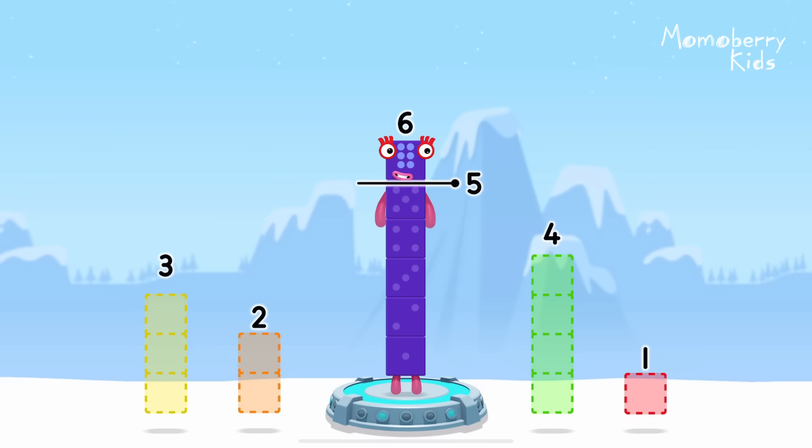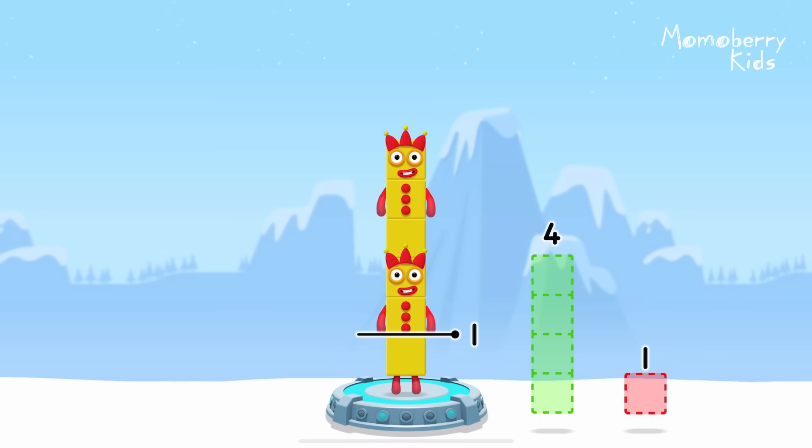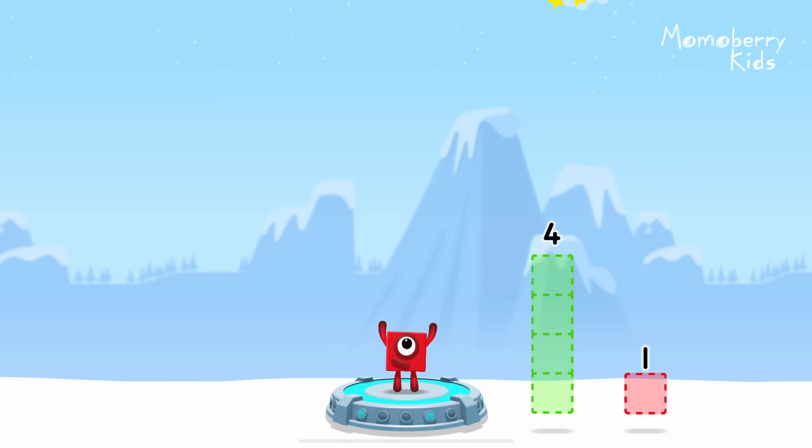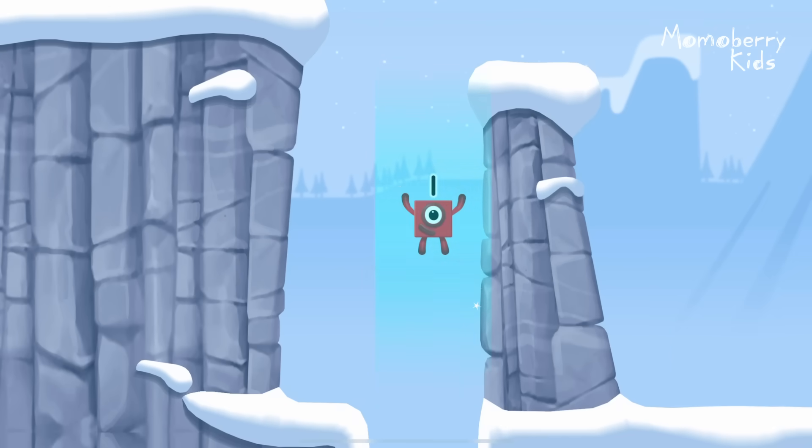Take number blocks away from six to leave one. Three, two — solved it! Six minus three minus two equals... One! Great!